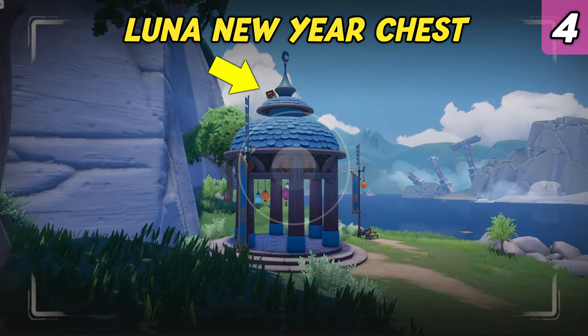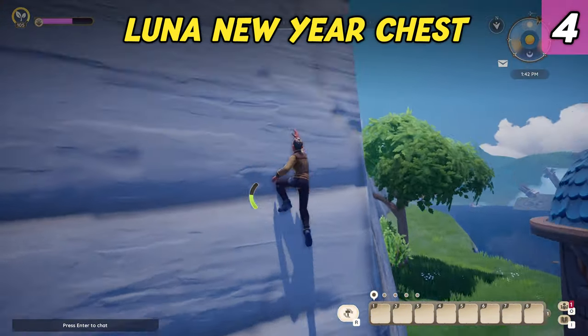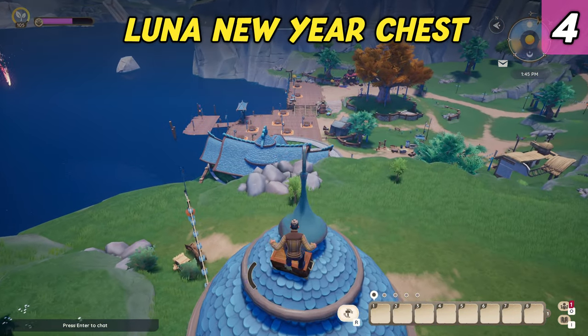Chest number four is nicely hidden atop the gazebo on top of the hill on the east side. Climb up the cliff face and glide down to it.